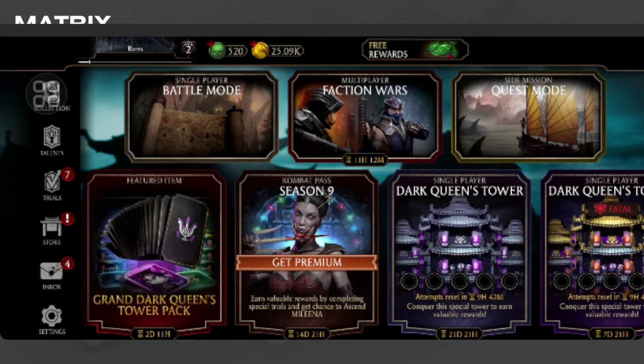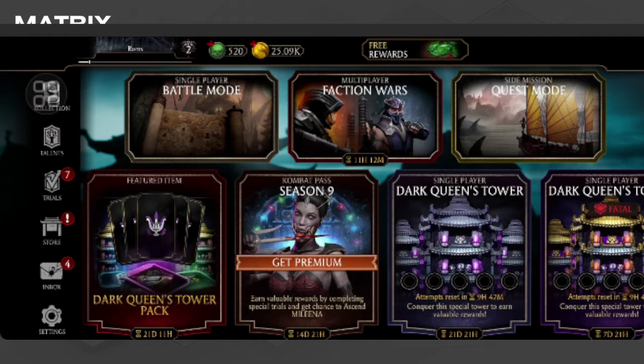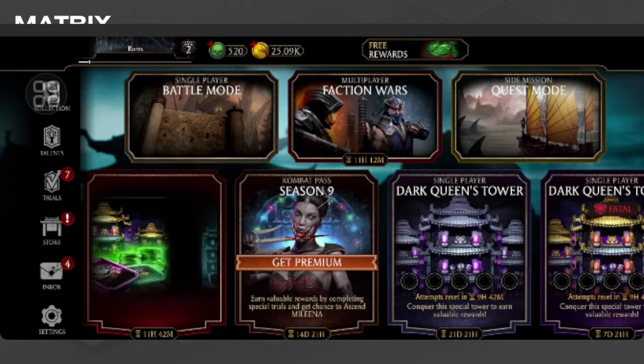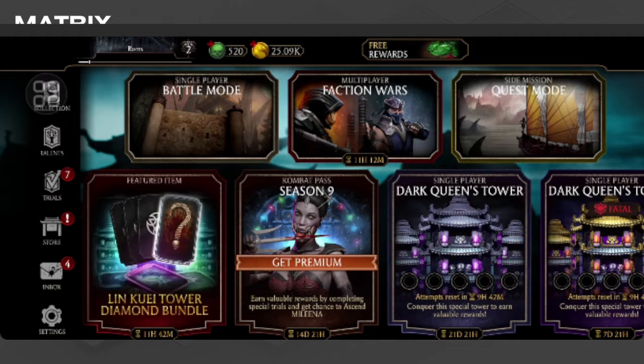First, let's open our Mortal Kombat mobile application. From here, you will try and tap or select the Multiplayer Faction Wars option.